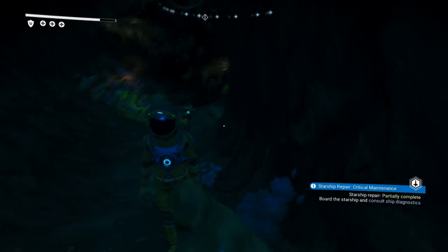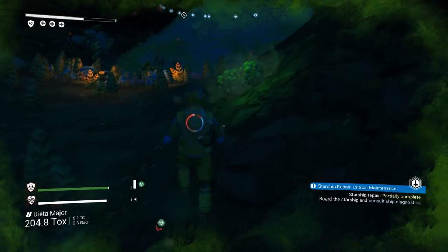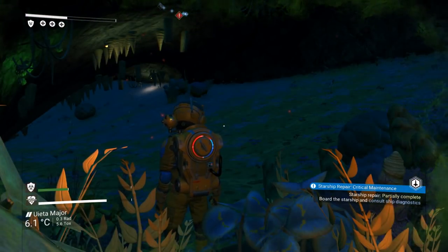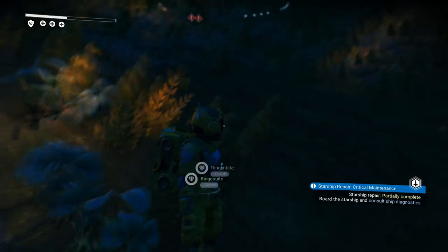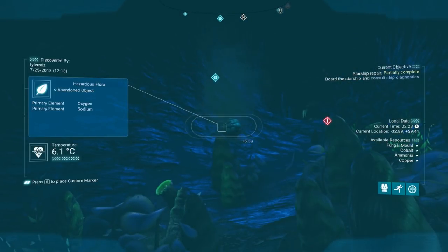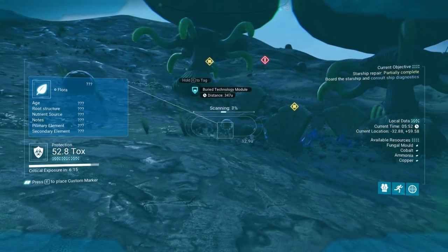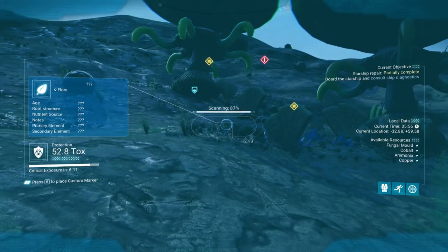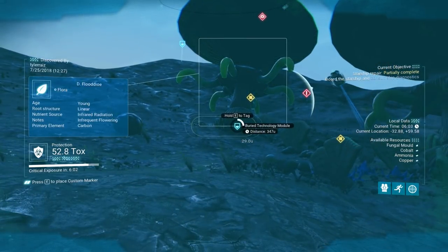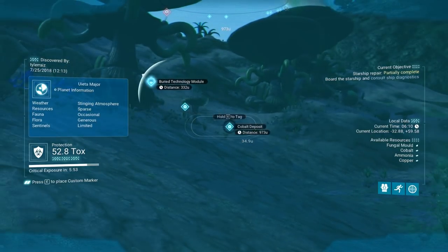This is a complicated cave. Sometimes it's gonna make me lose toxic protection, sometimes it's gonna be okay. Matter here is toxic and hazardous. There's a Buried Technology Module there, but I don't know how to unbury it — that's part of the problem. Let's tag that. There seems to be another one there. There's a copper deposit, but I don't know what I need copper for right now.